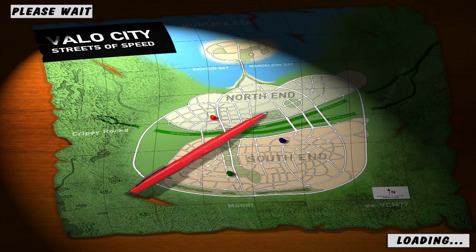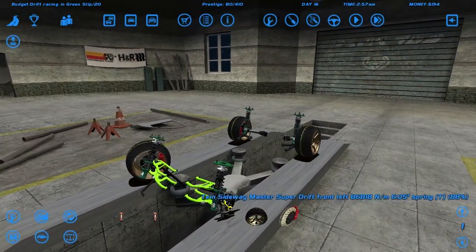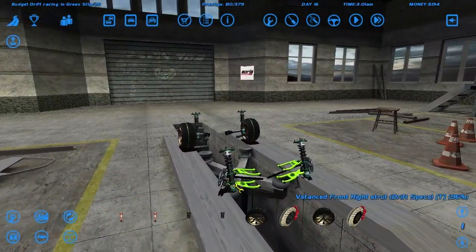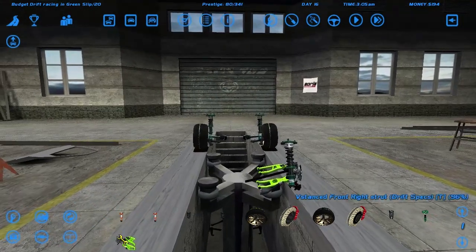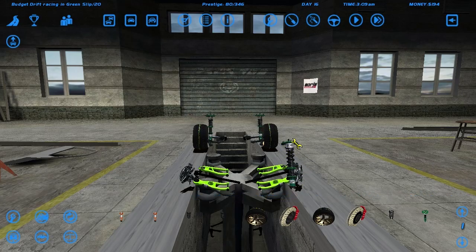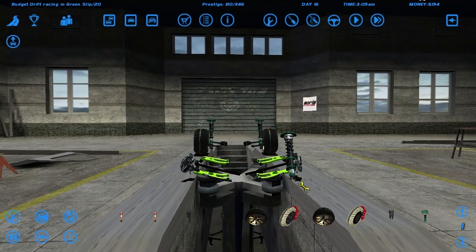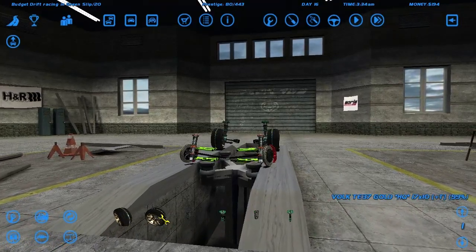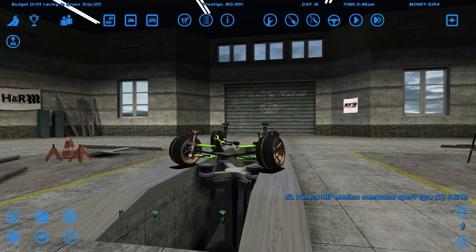Let's change the front suspension. I need to find the spring — there it is — and remove the strut. I don't like my rear tires either, I need a lot of grip.